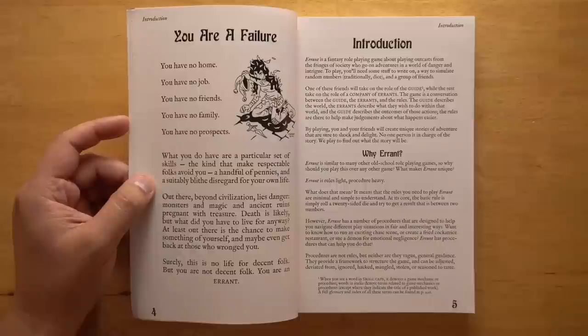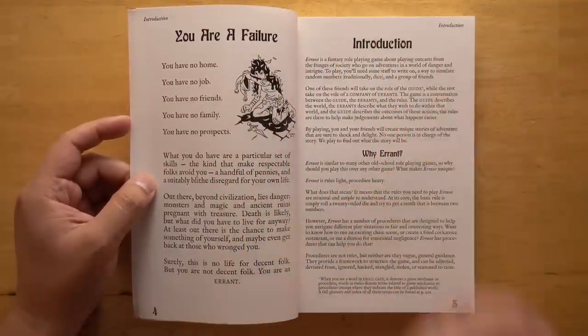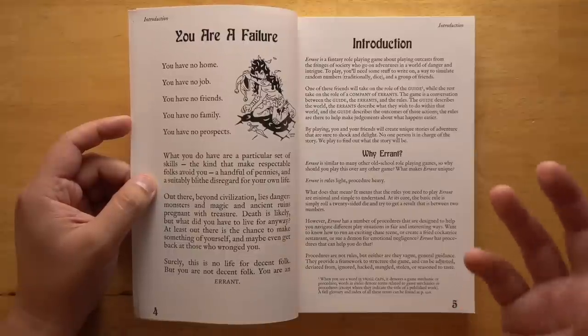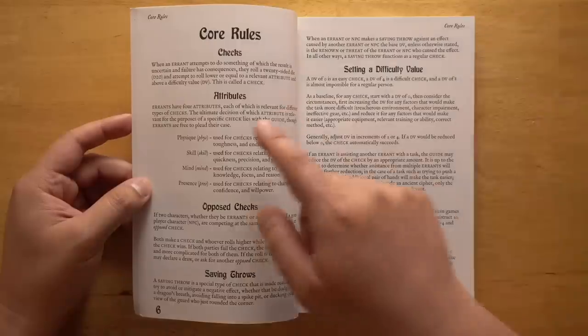Let's take a look inside. There is a lot of information in this book, so we're not going to be able to go through everything in detail — I'll just try to hit the highlights and some of the things that really stood out to me. We'll start off with an introduction and a summary of who you are. You are a failure. You are an errant — a loser who has nothing better to do than to rob tombs and try to get gold and almost certainly die in the process. Your life is not worth anything.